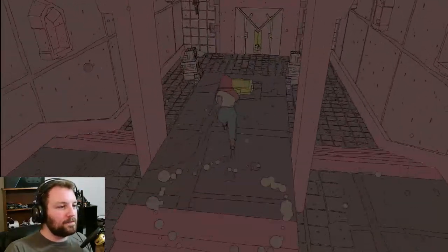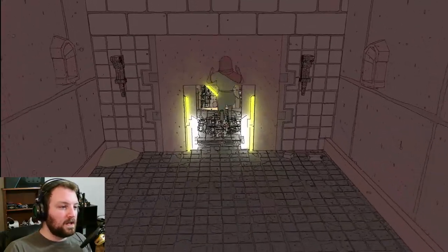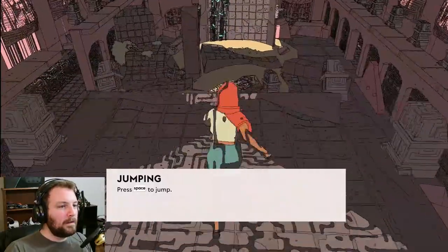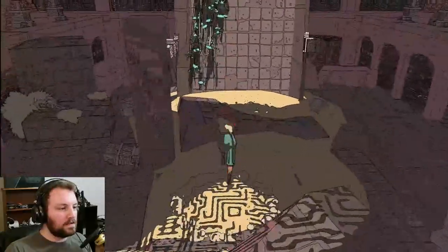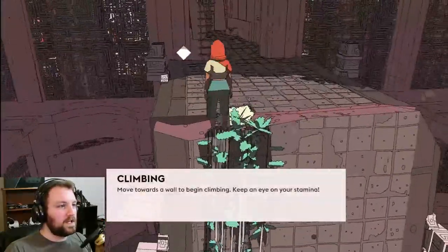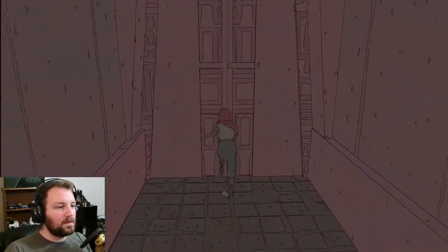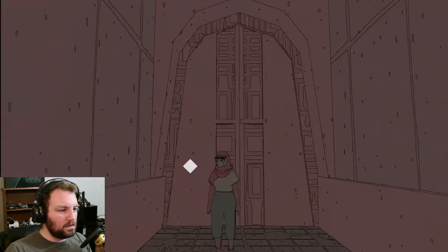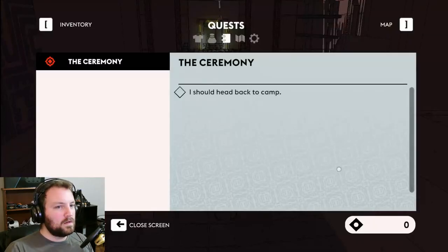Can I jump? Yep. Can I jump on the button? Open the door. Does it close when I get off? Nope. To the vine I guess? Keep an eye on your stamina. Okay Link. Why am I climbing the door? Is there a button back here I didn't get? I should head back to camp.